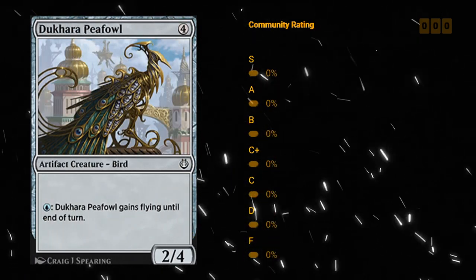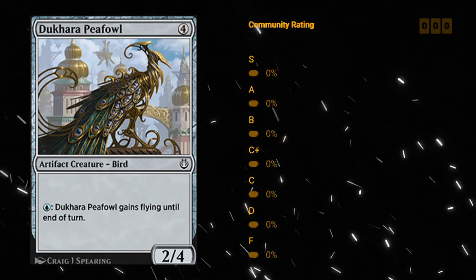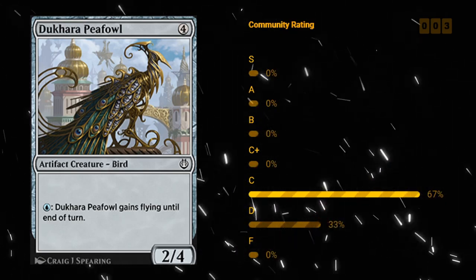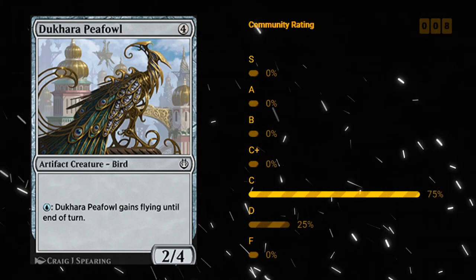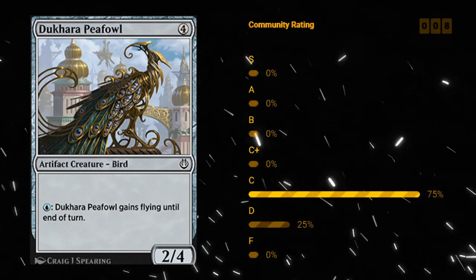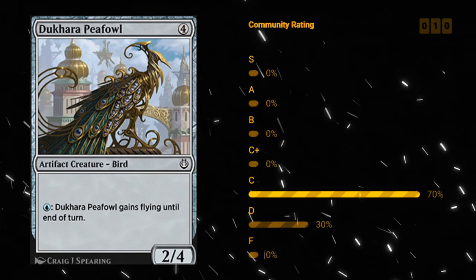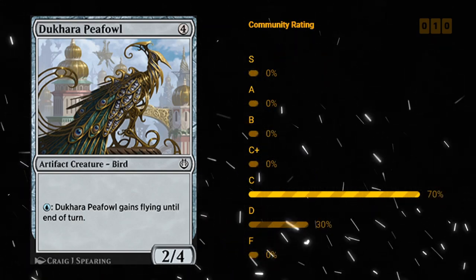Dharcala Peafowl — another one of those creatures with a colored activated ability. A four mana 2/4 artifact creature Bird, and for a blue mana it gains Flying until end of turn. Just a solid creature to play early — can block, play defense. There are a lot of random three-powered creatures in the set, so having a 2/4 lines up quite well, and in the late game if there's a board stall you can start activating the ability to fly over and deal some damage. I'm even willing to give this C plus in a blue deck, and outside of a blue deck probably more like a D or a C.